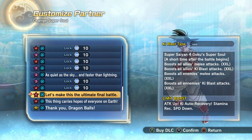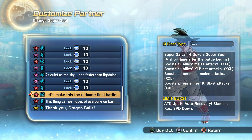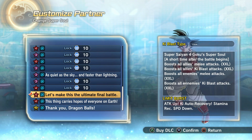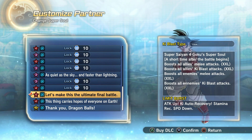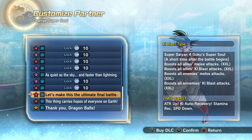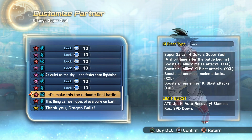One thing before we go into training mode: this super soul does take one minute to activate. It does not activate within 30 seconds, 15 seconds, or anything like that. I have timed it and it takes exactly one minute to activate. So this is the type of super soul that basically activates when you're having a crazy good matchup with somebody, or a back-and-forth type of match, even if somebody is just running away.